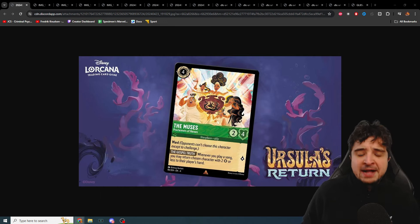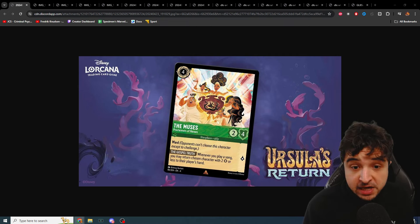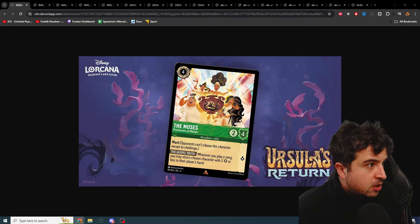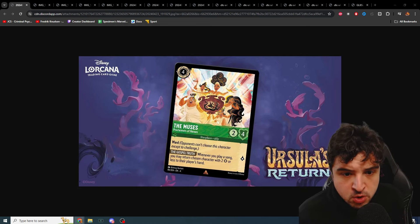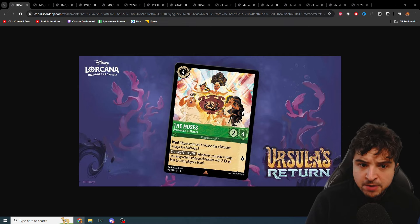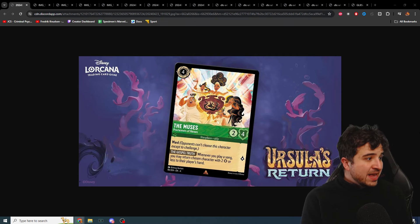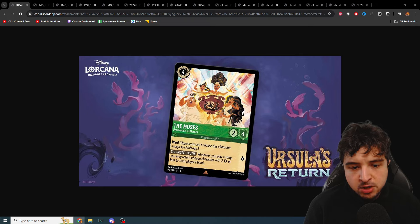Welcome back! Just 24 hours ago I reviewed 30 cards from set four and since then another 15 have been revealed — we are in turbo reveal season, about eight a day. The one I didn't catch yesterday because I'd already recorded the video is The Muses: it's an emerald card, four cost inkable, two strength, four willpower, it has ward, and whenever you play a song you may return a chosen character with two strength or less to their player's hand.